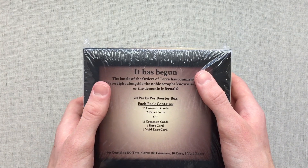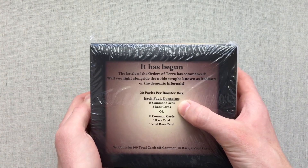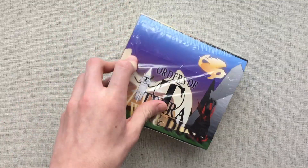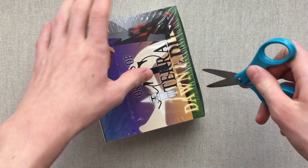20 packs in the booster box. Each pack contains 18 cards — 16 commons, and then either 2 rares or 1 rare and 1 void rare. The ratio of rares to void rares is about 1 in every 4 packs.